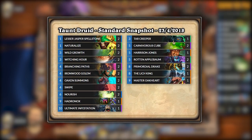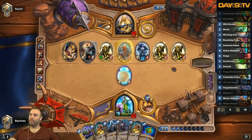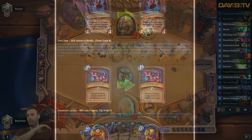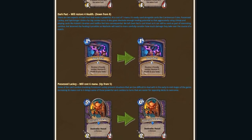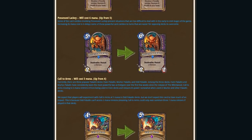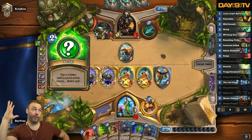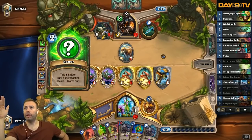Drawing Oakheart won you games on the spot, whereas drawing big minions clogged up your hand. For the same reasons, the deck couldn't even run 2 Ultimate Infestations. This meta remained for 2 months, until Spiteful Summoner, Cubelock, Crystal Core, and Cult Arms were all nerfed. This shifted the meta completely. Witchwood, even after rotation, didn't impact the meta well enough, so these nerfs managed to have the intended effect, also leading to a new era of Druid dominance.